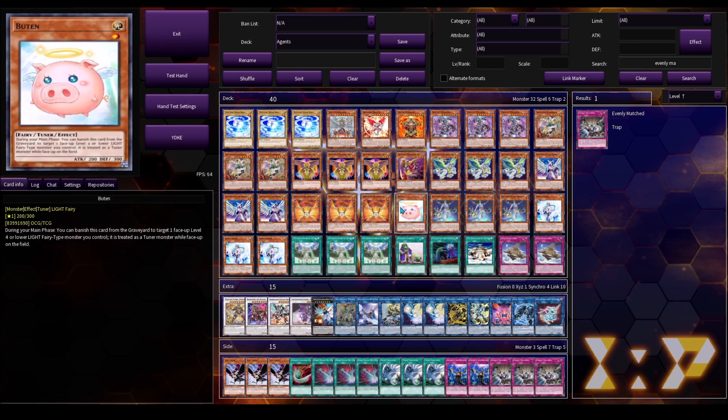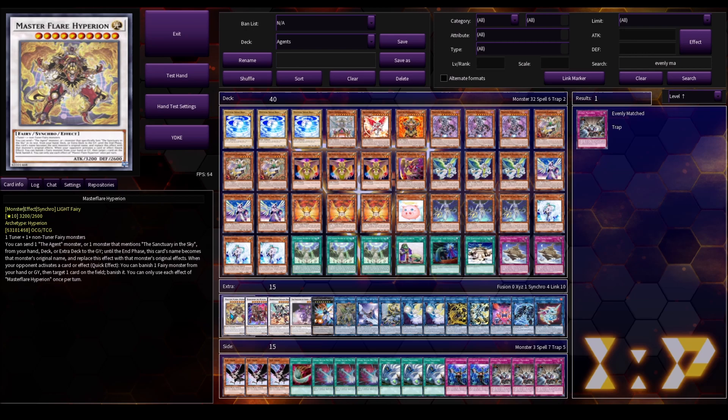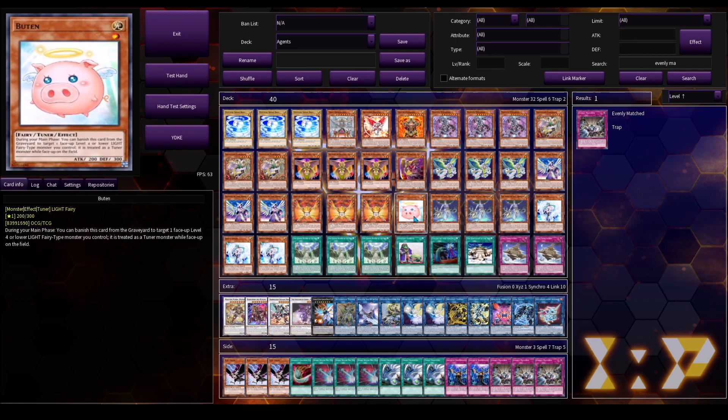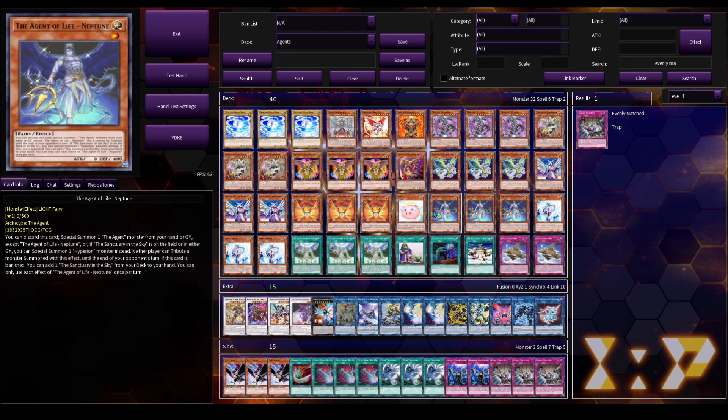Then there's Buten. Basically, if you send this off of Diviner or other cards that can send Fairies, and get this in the graveyard during your combo, you can actually use this to set Mystical Shine Ball as a tuner and then use it and Majesty Hyperion to synchro into Master Flare Hyperion — that way you're able to do that without having Earth as your specific tuner on the field. One copy of course, because it's not a card you really want to see. This card is probably your best card to go into off your Halk line. You can go into Dagda using Halk and Buten, or use Halk plus Buten plus something else to go into Appaloosa.